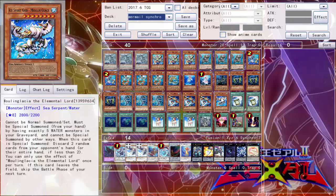Last but not least for the monsters, we have one copy of Moulinglacia the Elemental Lord. Just because it's a Mermail deck it helps out, and it gets the OTK a little bit easier.